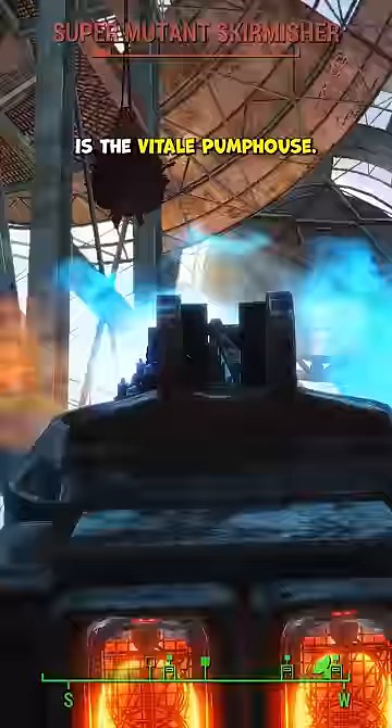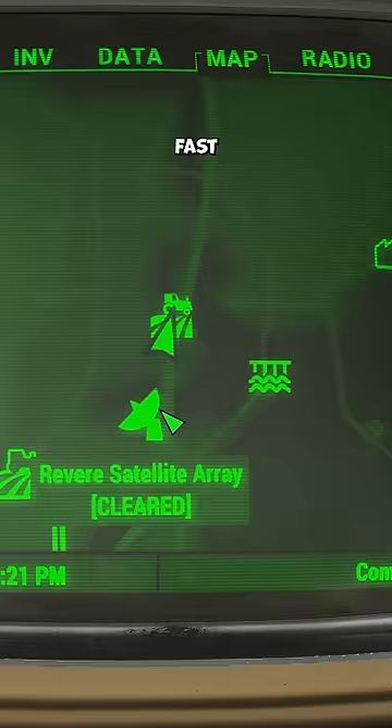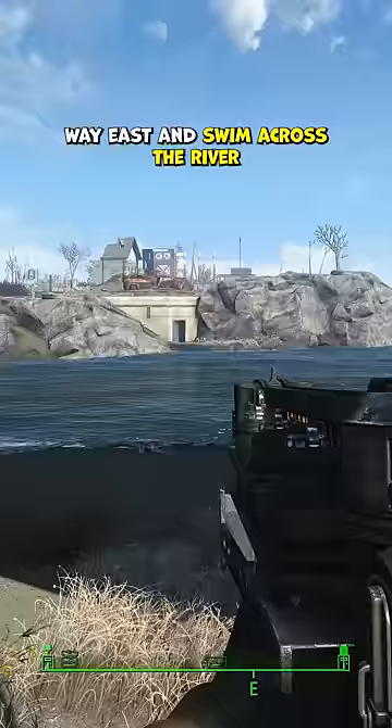The second location is the Vitale Pump House. It sounds like it, but there's nothing fun going on here. Fast travel to Finch Farm way east and swim across the river to the bunker on the rocks.